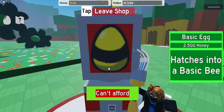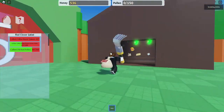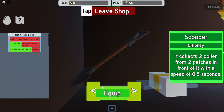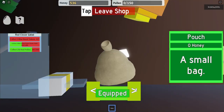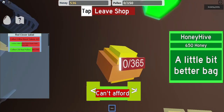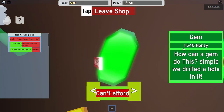So how much does it cost to get an egg? Alright, it costs 2500. How much does it cost to get the next backpack? You have the shop — scooper — why is the GUI so broken? You have the pouch, basic boots, basic mask, and the honey hive. 650... okay. How much is this? 1540 — it's a backpack.